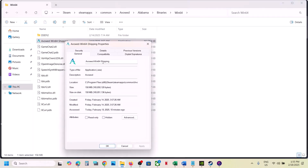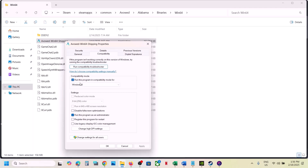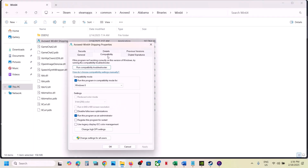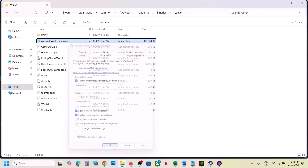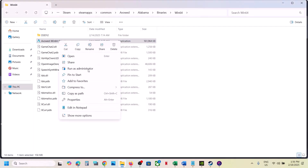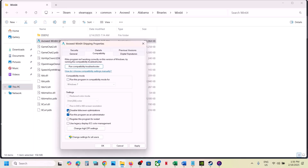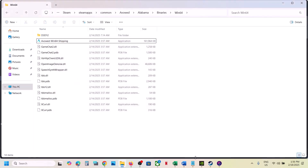If still not working, go to Properties again — this time put a check on 'Windows 8' compatibility mode, hit Apply, click OK, launch the game and check. Still not working, go back to Properties, select 'Windows 7,' hit Apply, click OK, launch the game and check. Still not working, put a check on 'Disable Full Screen Optimization,' hit Apply, click OK, launch the game and check. If still not working after all these, uncheck all those boxes, hit Apply, click OK, and follow the next step.